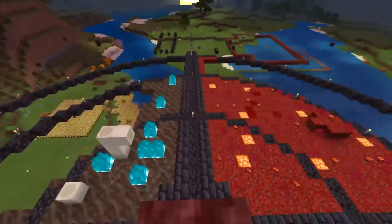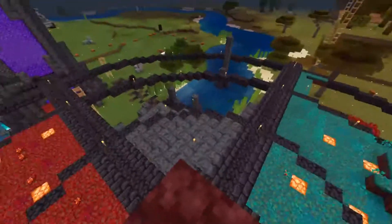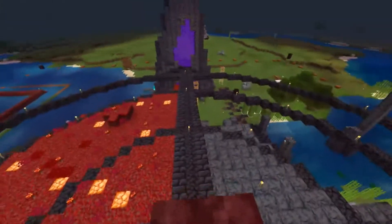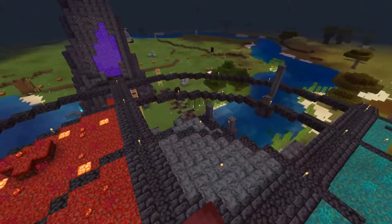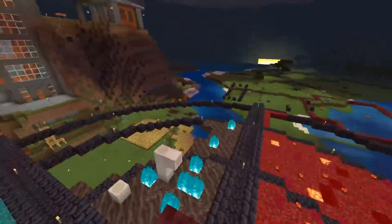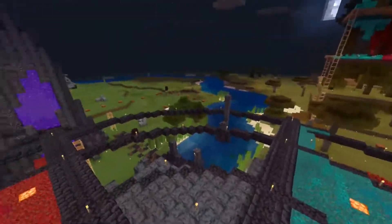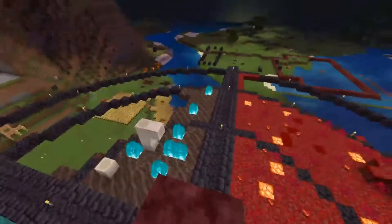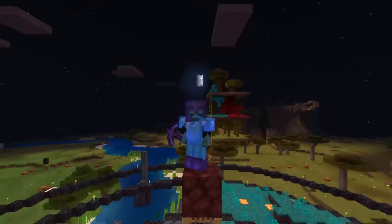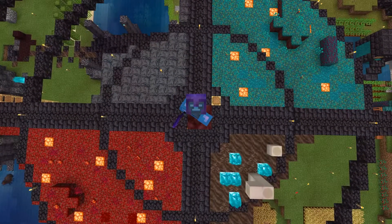I'm really happy with the way this turned out. Next episode we will be finishing this off. Now that I know where all the biomes are, I can make dedicated missions to the basalt biome, the crimson forest, and so on to gather materials. I'll try to finish the outline with maybe some basalt pillars going all the way around. If you enjoyed this episode please hit the like button, and if you're new make sure to subscribe. See you guys next time!